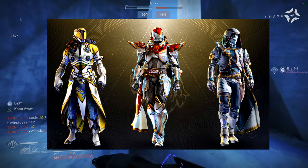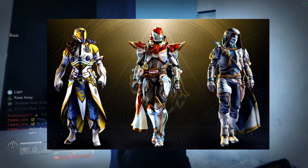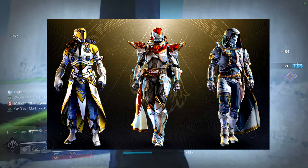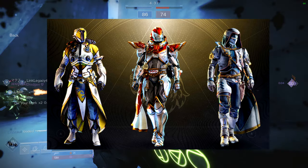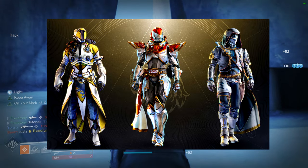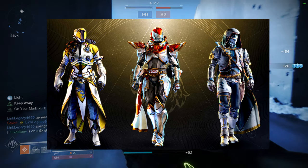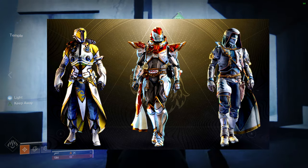Warlocks — they really had to choose the worst helmet, I'm so sorry. The chest piece is 'interesting' is the best I could do. The arms are pretty terrible. The boots are really cool though, definitely really cool. The bond is weird — it has the same design as the arms. I definitely think the Titans have the best set, warlocks have the worst, and hunters are in the middle. I'm probably just gonna use the warlock boots — maybe the chest piece — it just seems too alien to me. The armor doesn't look unified.